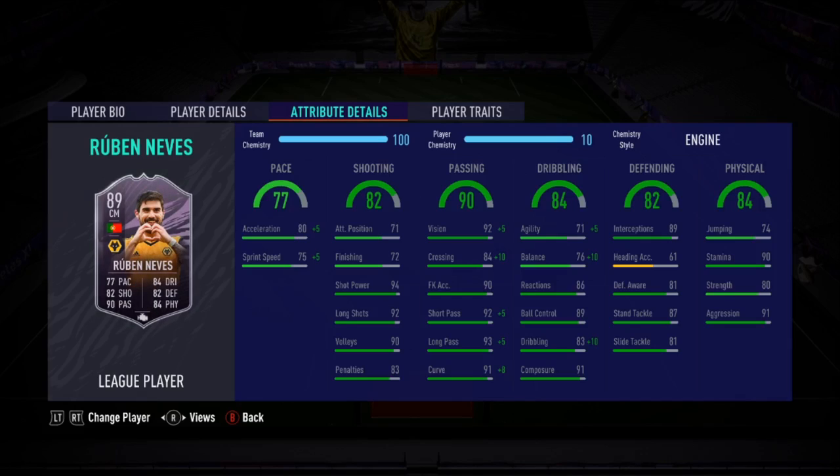He has great stamina to last until the end of most games, and 80 strength. He does have an average body type listed, however in-game I am adamant they've given him a stocky body type. He feels very stocky in-game — he reminds me an awful lot of Wayne Rooney, body type-wise. Very sort of stocky and strong-looking.